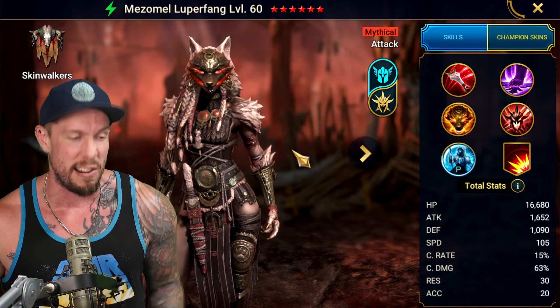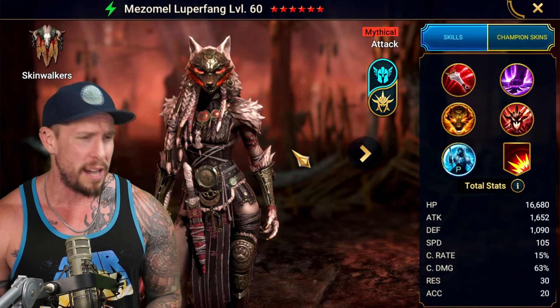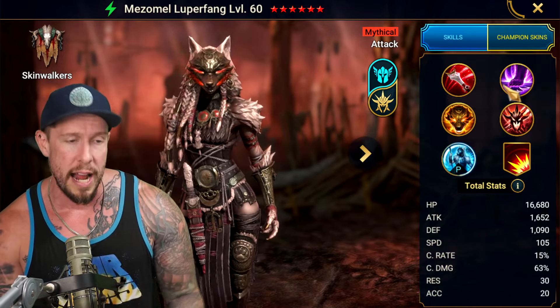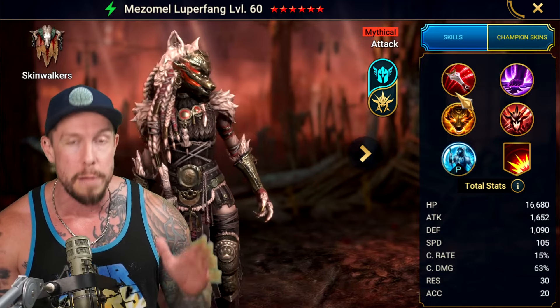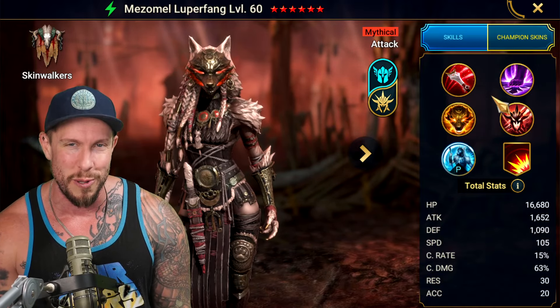I see her from time to time. She's definitely not a meta arena champion, but every now and again — especially if you go with like a Sun Wukong or somebody with deny revivability — she was already kind of a threat that had to be dealt with. I've actually banned Mezamel pre-buff before, because who wants to deal with a block revive who ignores Stoneskin?